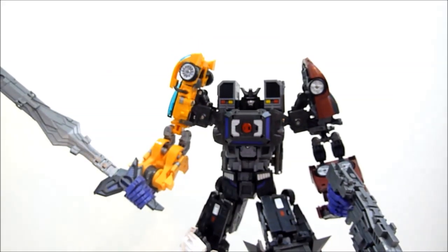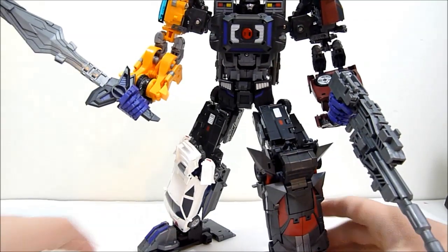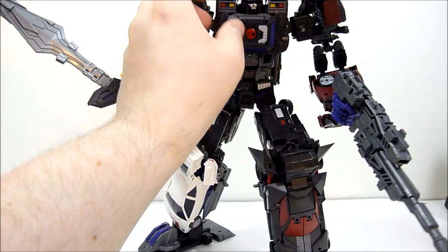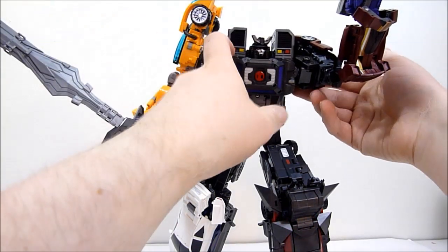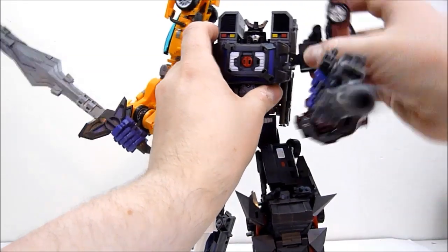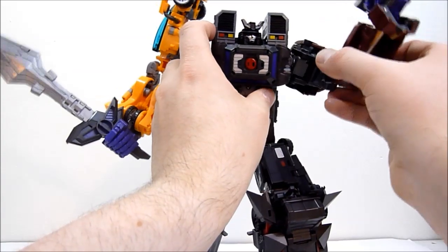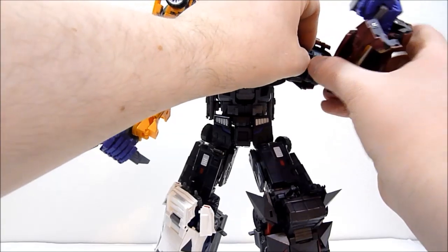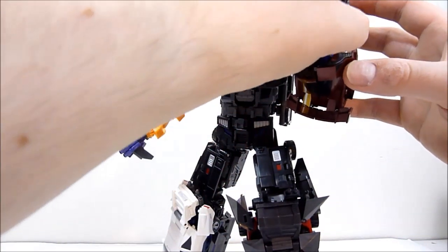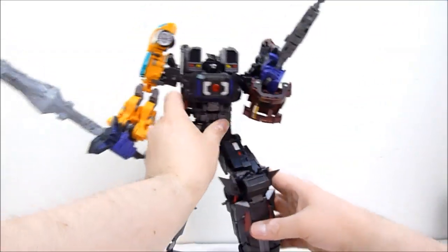The combiner head is on a ball joint and on a little rocking plate, so you can get a lot of good motion out of it — though one bit is a little floppy and doesn't cover his head very well. At the arms he has shoulder rotation, a little bit of up and down, and a bicep swivel thanks to the natural waist on the car figure. He also has a double-jointed elbow — pretty cool — and of course a wrist swivel. So you get a lot of poses that way. Very, very nicely done.